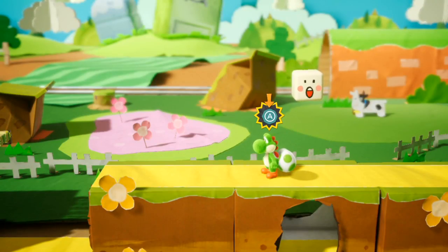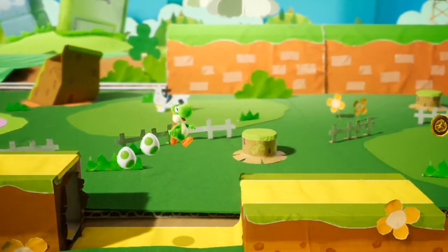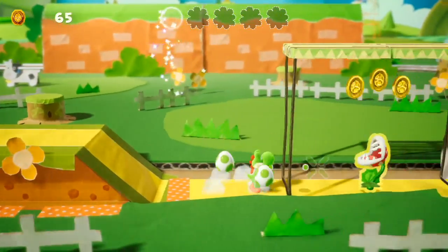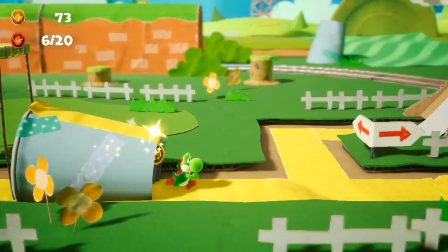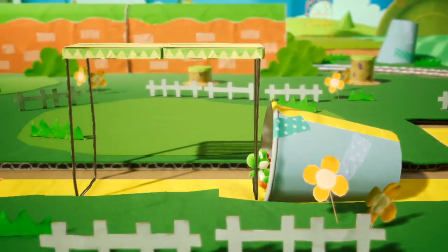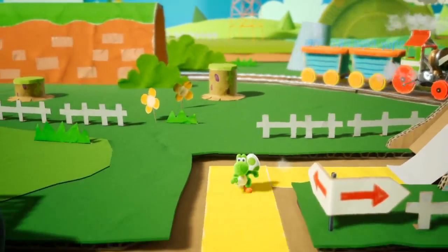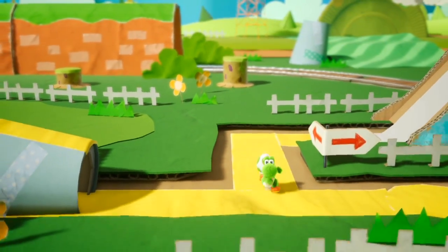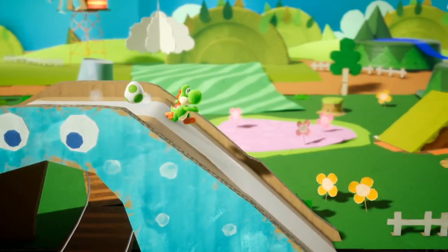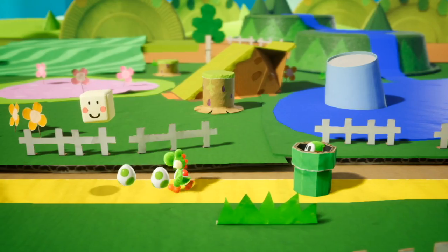Water jump. So yeah, all the elements are in place from Yoshi's Island. Now let's see what new stuff has been added. That poor shy guy did not deserve that death. So here's how they're handling this stuff — it's very simple. You can go into the background. It's not like Crash Bandicoot or anything, but it adds an extra little dimension to a side-scroller.